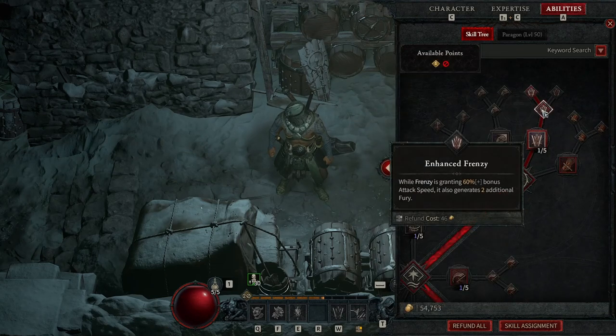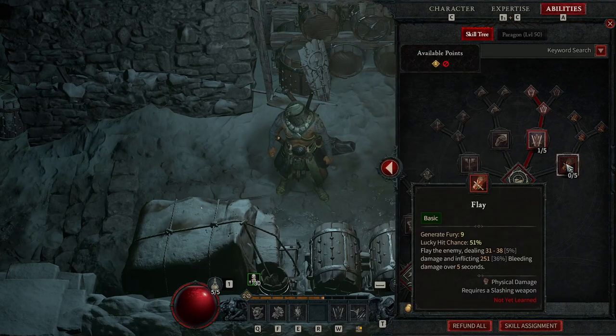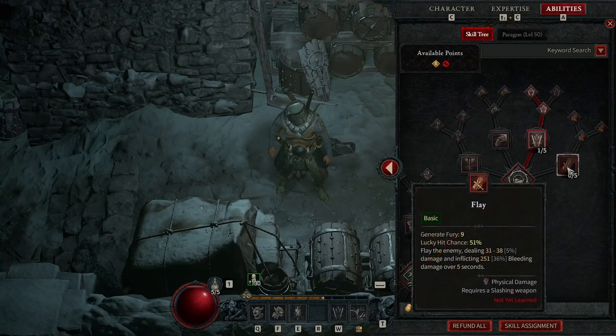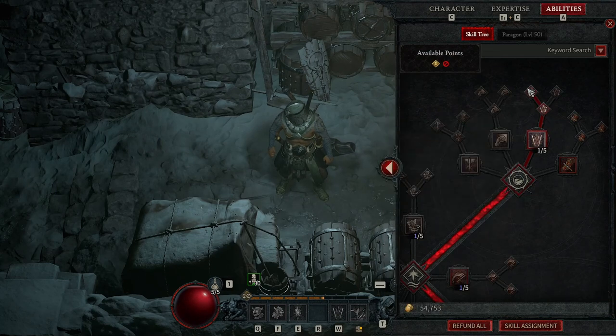I went with one rank in Frenzy, then Enhanced Frenzy and Combat Frenzy. It doesn't generate as much fury as Flay, but there are a ton of enemies immune to bleed and I was fed up of seeing 'immune' pop up with no way to turn it off. I got rid of Flay and went with Frenzy — it's so much better because you're getting that attack speed, although Flay does generate more fury. Flay is so slow, and I haven't figured out how to permanently change the weapon assigned to the skill.